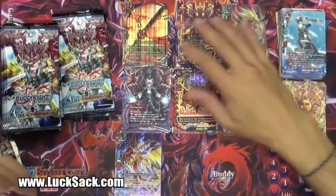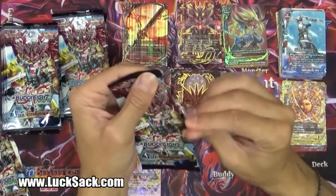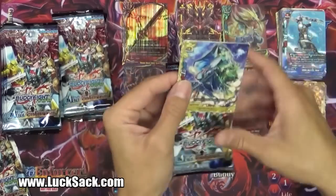What do we got so far? We got one triple R, and one triple R here, one double R. The box count says you're supposed to get three triple R's and five double R's. I don't know if that Azidahaka pack will actually count as one, so we will find out.